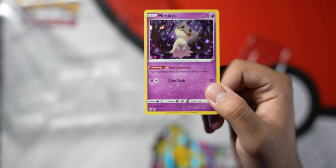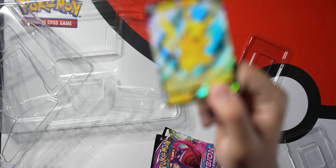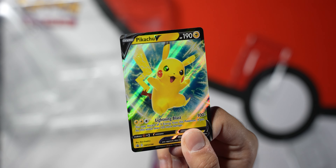The promo cards are Mimikyu and Pikachu V — those are the two promo cards. Pikachu V right here. That one's a cute Pikachu, I like that one.